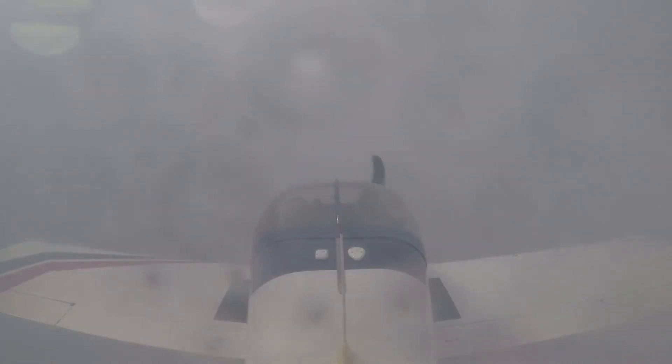And if you'll notice, you shouldn't see that on the end. I don't see it for some reason — usually she shows the miss. Cabreski Tower, 966 Romeo Victor, we're about three out, runway 24.